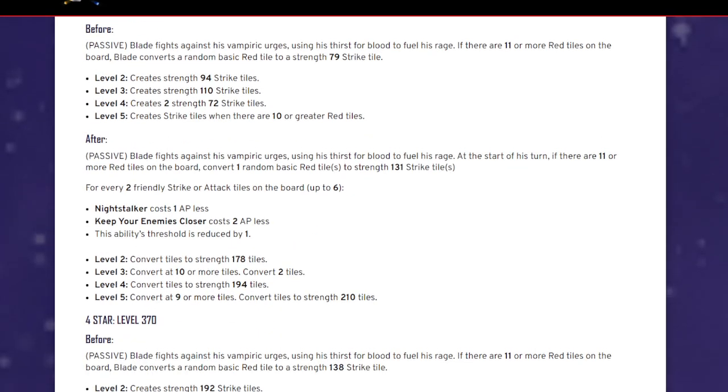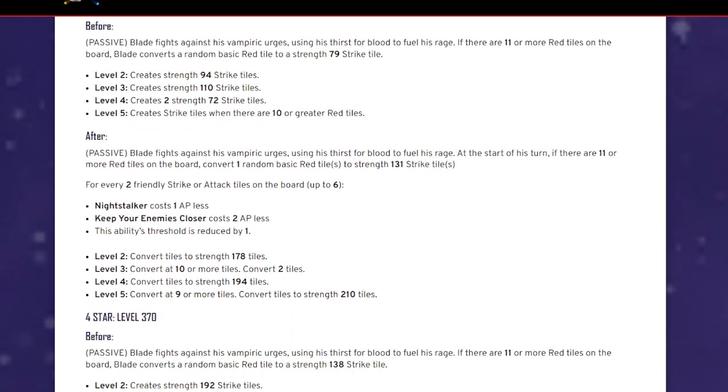After the rework, if there are 11 or more red tiles on the board, Blade converts one random basic red tile to a strength 131 strike tile — they increased the strength. So they lowered numbers on other abilities but increased the strength of these strike tiles. From 79 to 131 is not bad, actually pretty good. For every two friendly strike or attack tiles on the board, up to six, at the start of his turn with 11 or more red tiles he converts one random basic red tile to a 131 strength strike tile.